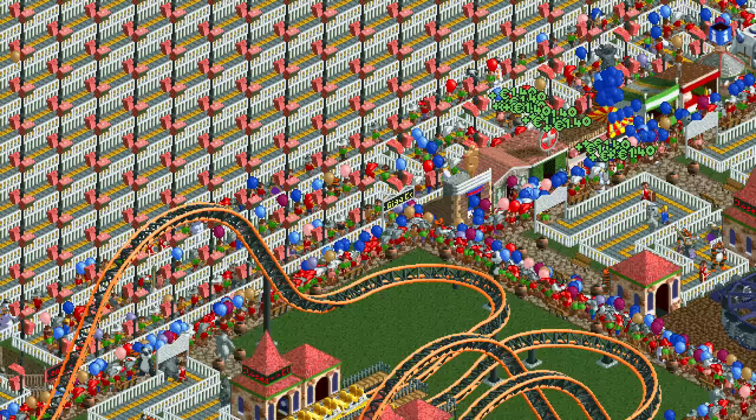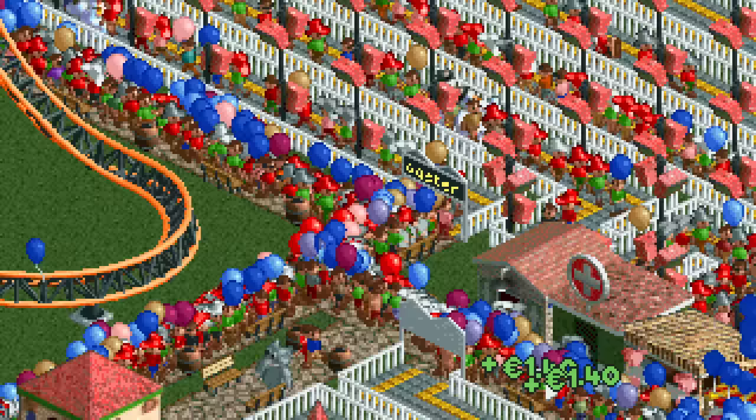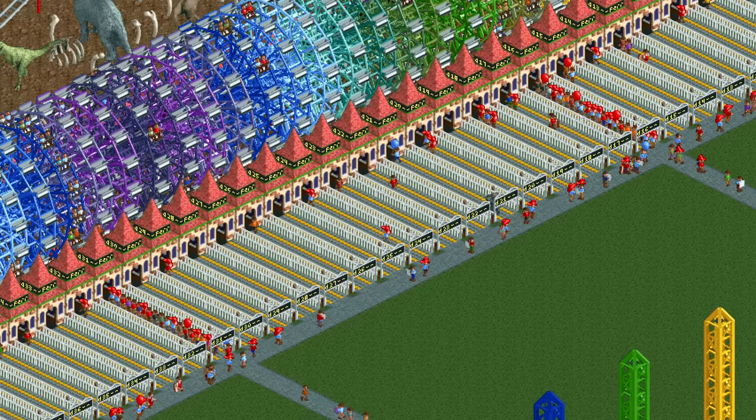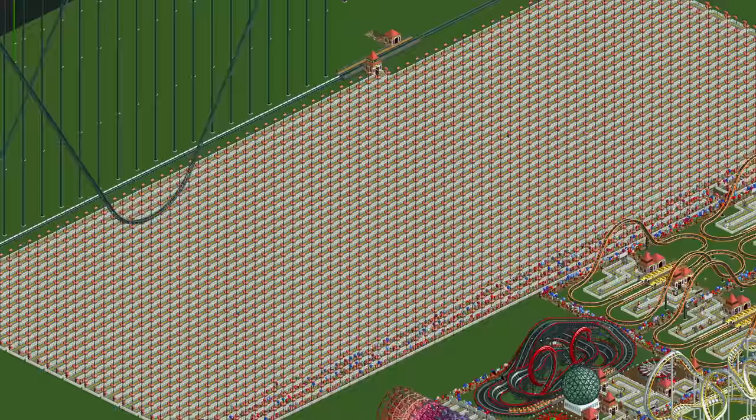As we watch the guests flow in, I want to draw your attention to the position of the start of the queue line. It is directly opposite another path, which helps massively. Guests prefer going straight ahead, so leading them into the queue line like this gives them a higher chance of going on the ride. This line of ferris wheels illustrates the difference really well — the two wheels across a junction have a full queue line while the other ones are pretty much empty.